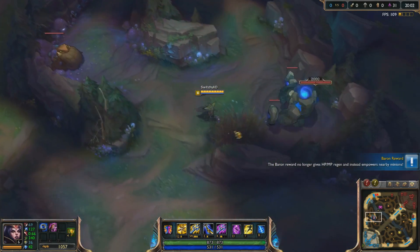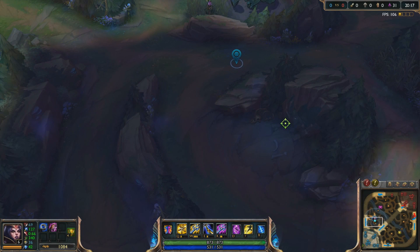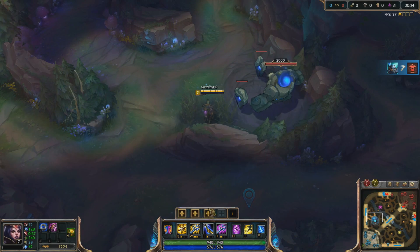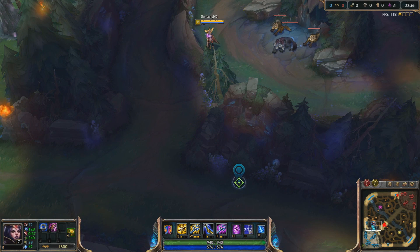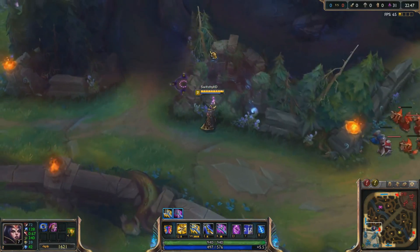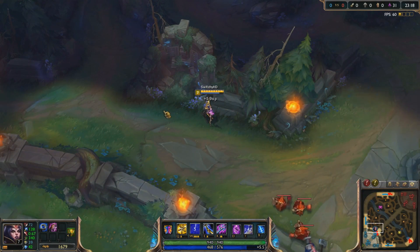There are also jungle spots where you can juke relatively easily with enemies having no idea what's going on. For example, you W here, alt here, and then flash over — they won't know if you went back or forward. This is the juke I like to call 'Zigzag.' You W over here and alt here, and you can choose to W all the way over again if they flash, or just keep recalling there. This can be combined with flash as well — W, alt, then flash over — but that's risky.